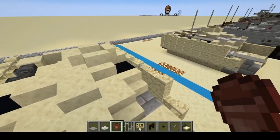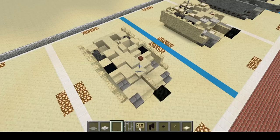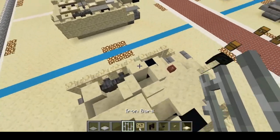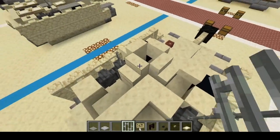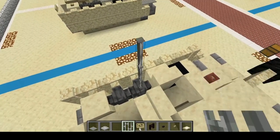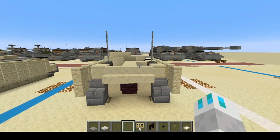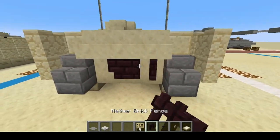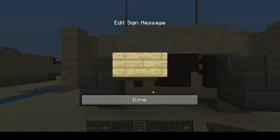Flower pot's going to be real simple, just going to go right there. Iron bars are going to go back here: one, two, three, four, five, six. Very good. Next, we're going to add nether brick fence as the exhaust back here, and then birch signs to cover it up a bit.